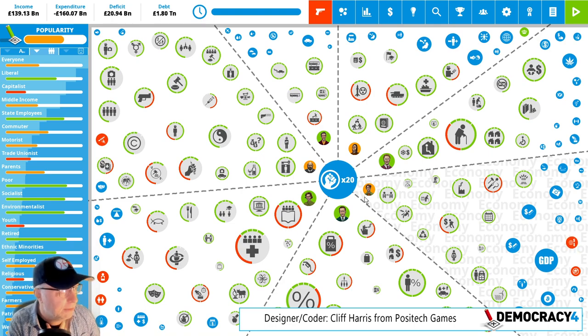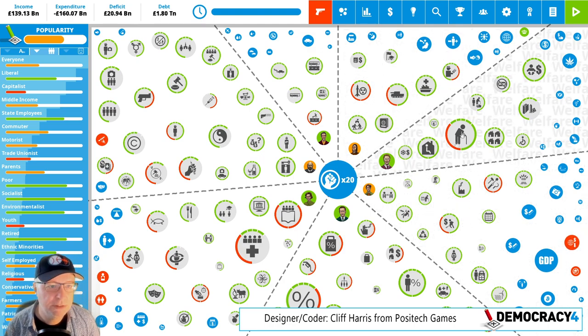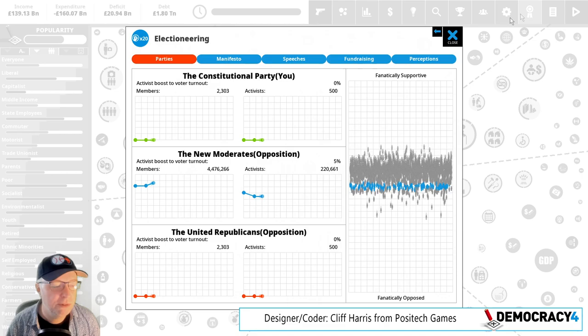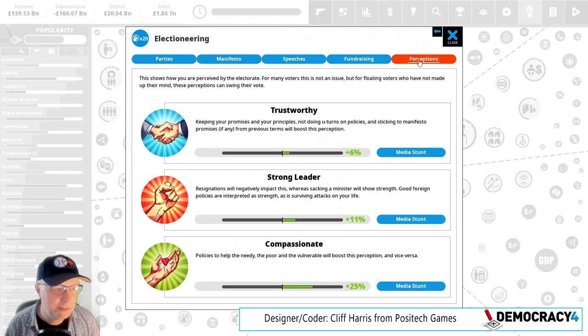Eventually we'll think about doing expansion packs. We did four expansions for Democracy 3 — Social Engineering, Extremism, Clones and Drones, and Electioneering. All of that stuff is already in Democracy 4. So the electioneering expansion is basically already in there, and it's way better now.